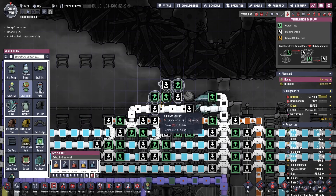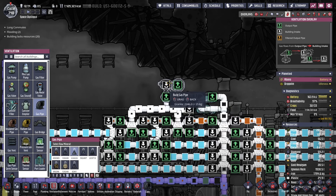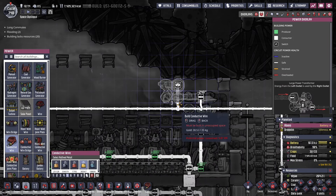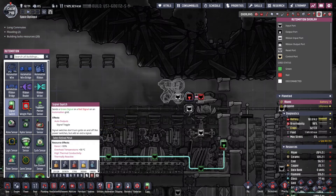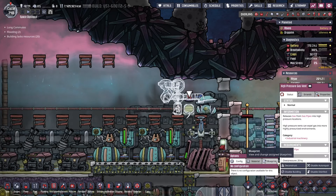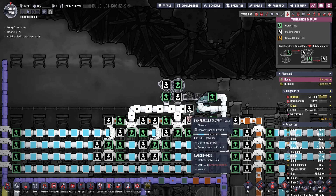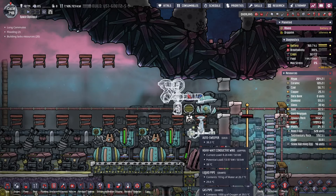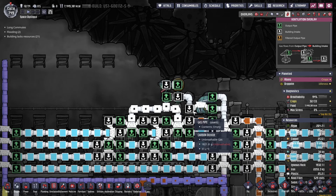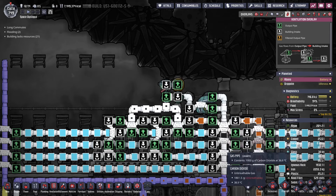So I need a valve, I need a shutoff. Those need to be connected to the pipe, and then the shutoff needs some power and also needs to be turned on. And once that is in place, I can start removing the high-pressure gas vent. With the addition of one last gas bridge, this is now working as intended — as you can see with this one kilogram packet of carbon dioxide.